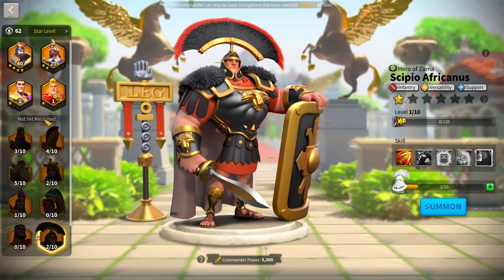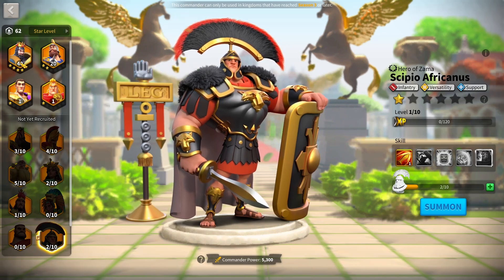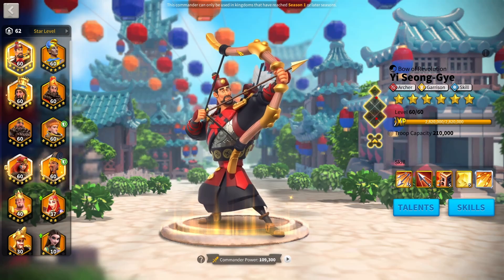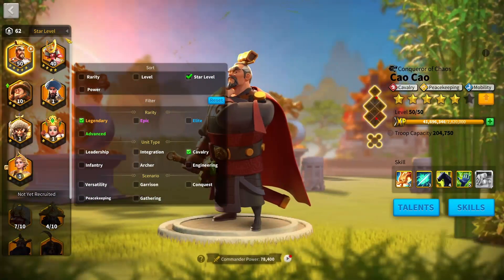When Rise of Kingdoms first released, pretty much every single commander in the game was just from the gold keys. You wouldn't have seen any commanders past Richard — he was the furthest in, and he used to be in the gold keys. He was countered by YSG, who was also in the gold keys, and the cavalry commander at the time was Minamoto, who was inside of the shop.